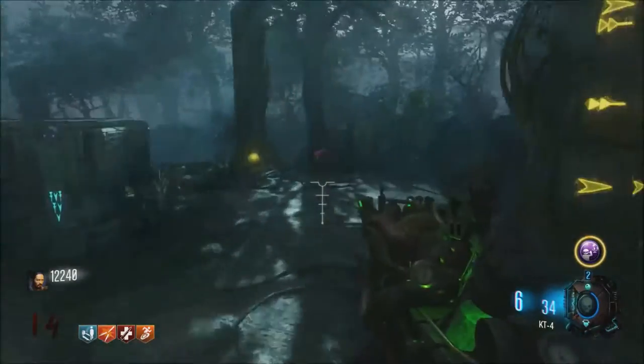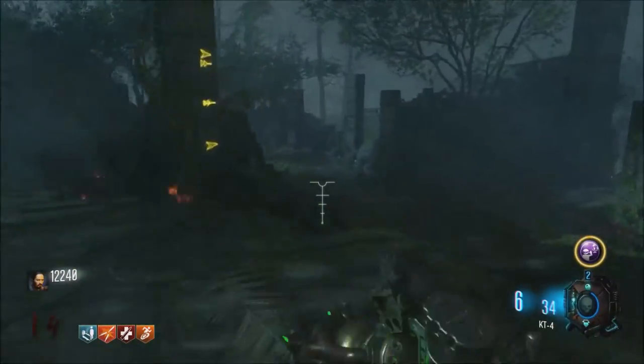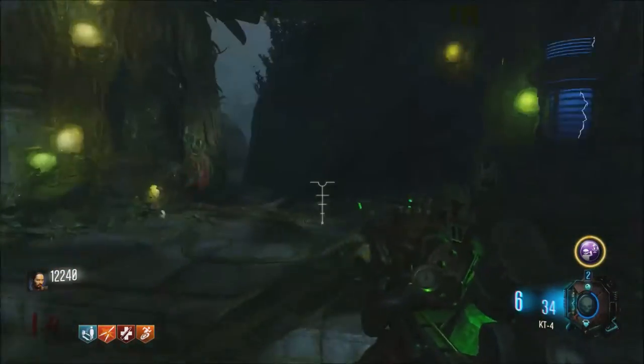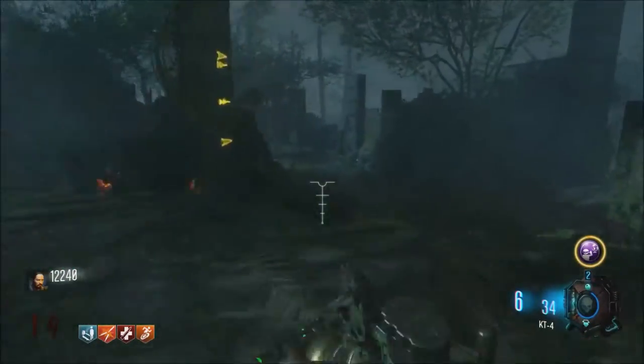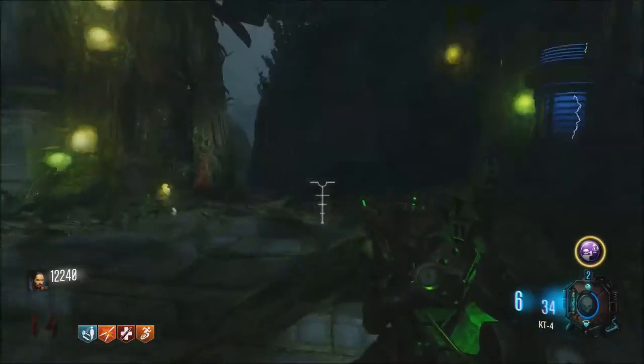After those three rounds are up, go ahead and grab your artillery shell. We're going to want to wait to use that until we have the Masamune, because it actually will not even let us use it before then. If you remember, you needed to complete three challenges — here's why. After everyone in your team completes all three challenges, lightning will periodically strike that altar there.